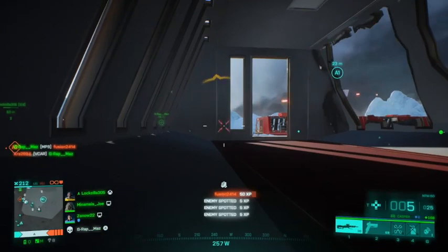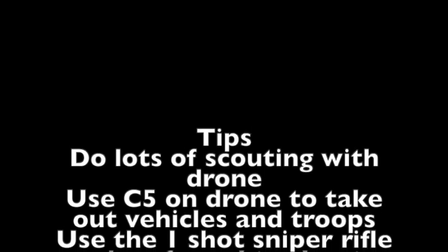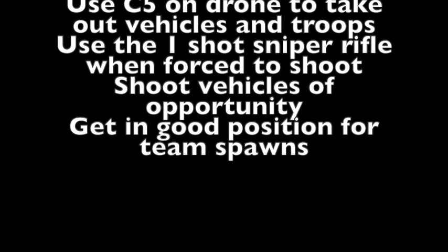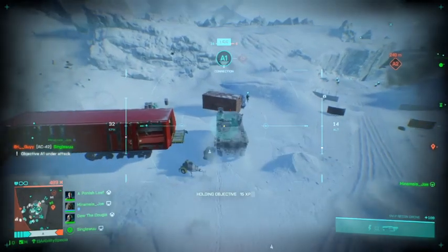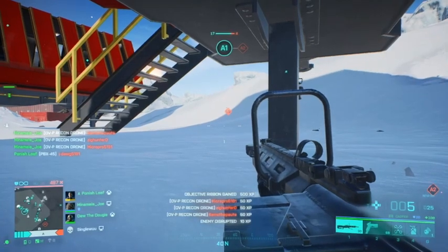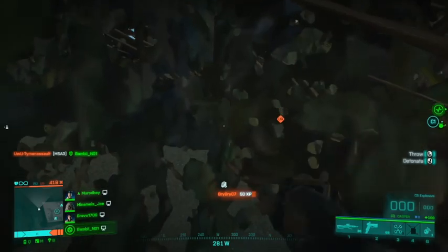In summary: do lots of scouting with the drone, use the C5 to take out enemy vehicles and occasionally enemy troops, and use the one-shot sniper rifle because if it's going to take more than two shots, I'm going to die. If you see an injured vehicle, start shooting it with your rifle. And get in good positions for team spawns. Those are my top tips for older players who do not have a high level of skill in this game — which includes me. Hope this has been helpful. If you have other tips, I'd love to hear about them. Thanks for watching and happy gaming.